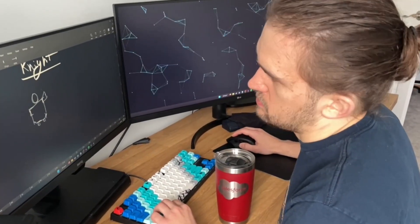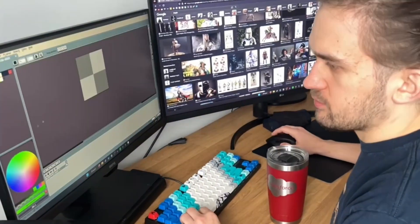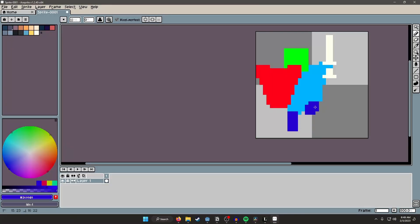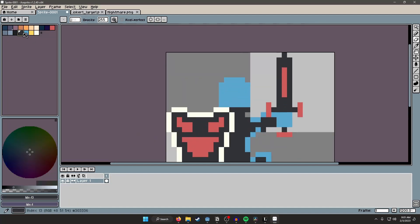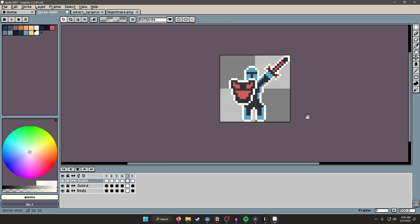I ended up settling on making a knight-themed character. I feel like I could really play off of the actual knight piece and my existing nightmare ability to find some interesting thematic synergies. So I dove into a sprite and since I'm not the best pixel artist I always try to stay pretty loose and really focus on playing around until I get something I like. Here is the final animation cycle for my new character I'm calling the Real Knight.